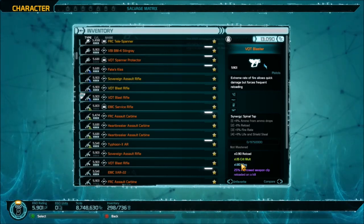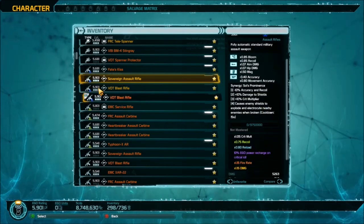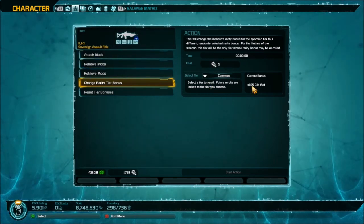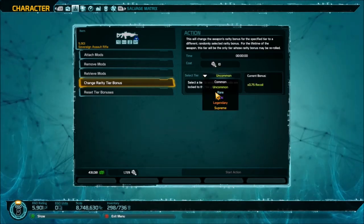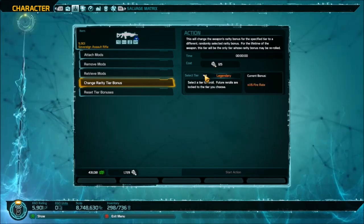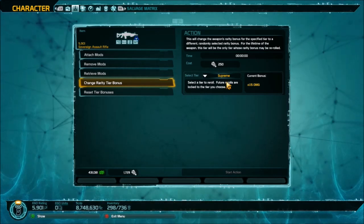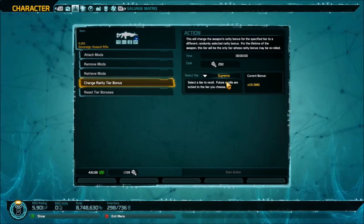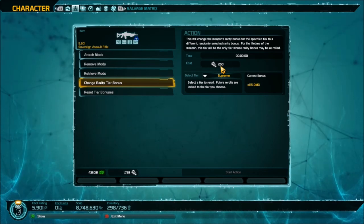Not a ton of people care to grind out expeditions anymore. Now I want to show you that we'll be able to change the rolls on our weapons. Let's click on the sovereign assault rifle and go ahead and show you — click on the rarity tier bonus. You'll see this pop up. The white roll is 1.05 crit and costs 5 arc forge to reroll. It goes up each time you click, making a bigger jump at purple and then up to legendary. The supreme reroll is 250 arc forge.